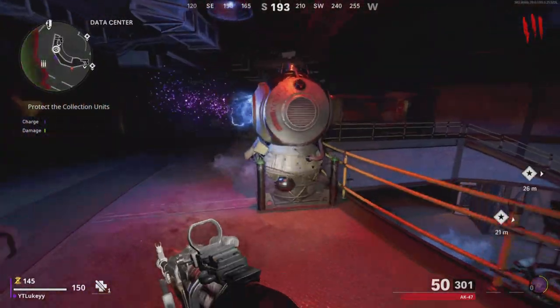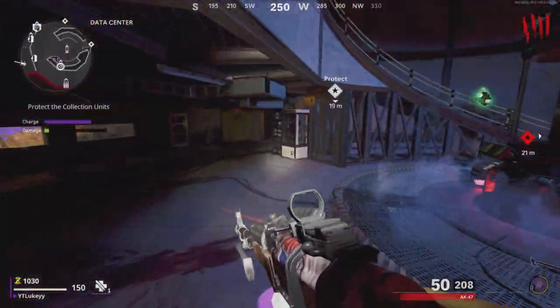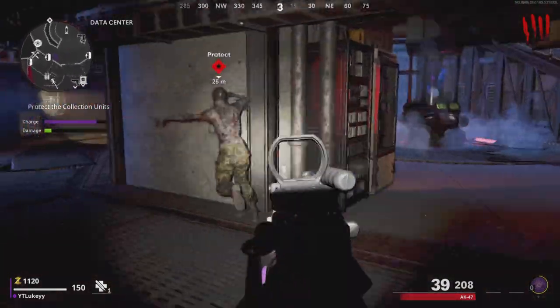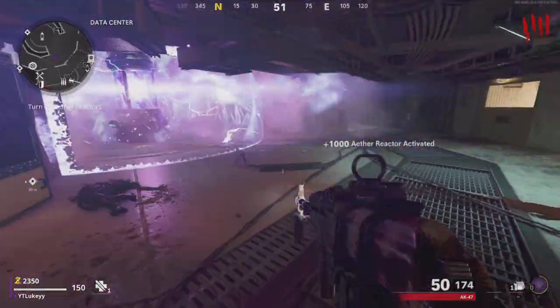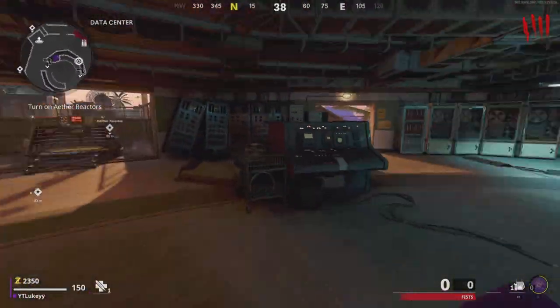Once you guys have turned on the reactor, now you just need to kill a bunch of zombies in this room until all of the reactors are full. It shouldn't take you too long — it should only take you about one round. And once it's full, this will happen. As you can see, it will explode, and this is when you know it's full. Once it's done this, you're ready to now get in the glitch.